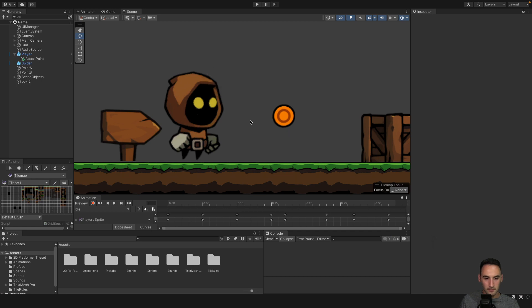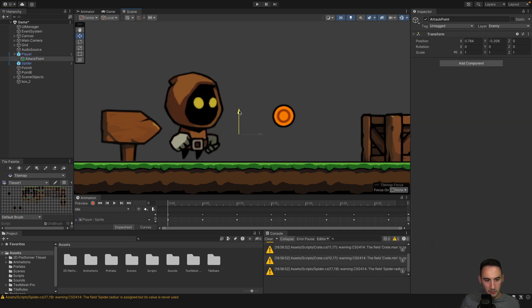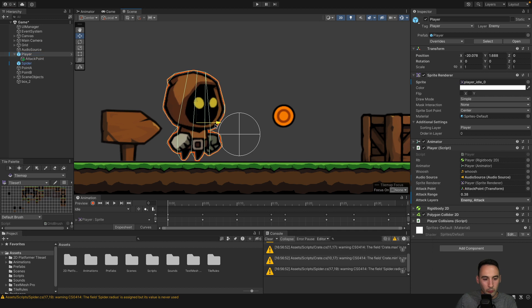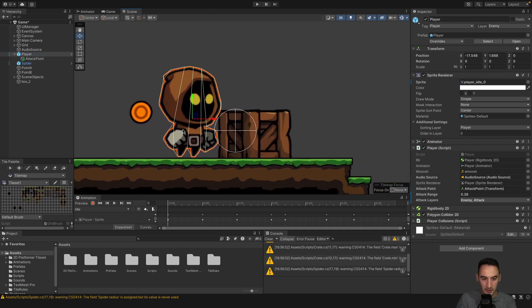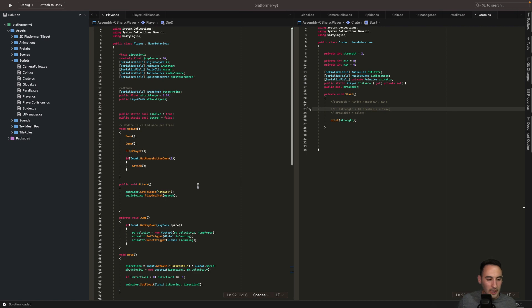Back in the scene we should now be able to see a circle representing our attack range. It's a bit big so let's reduce it. We only want to be able to attack things right in front of us, so I'll move the attack point and size it down. Anything within that circle when we press the mouse button — such as the crate to the right — should register as being attacked and have its strength reduced.